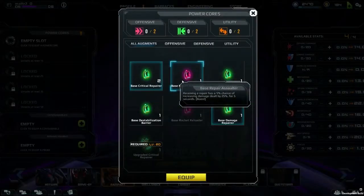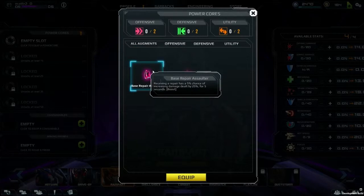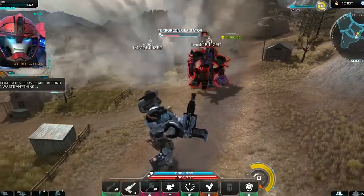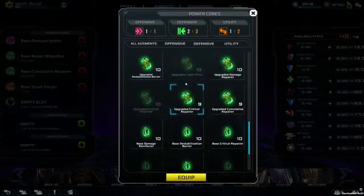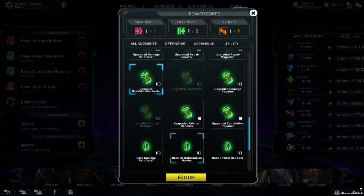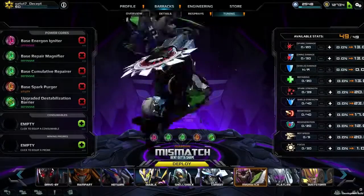At level five you can equip one basic power core, and you'll unlock the ability to equip more as you reach higher levels. Once a power core is equipped to a warrior it can't be removed without being destroyed. Eventually you'll unlock the ability to apply optimized power cores — these are more powerful and the rarest, so keep a lookout for different power cores when you're playing.